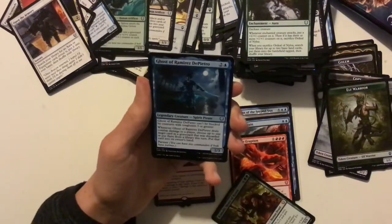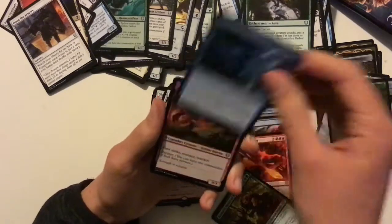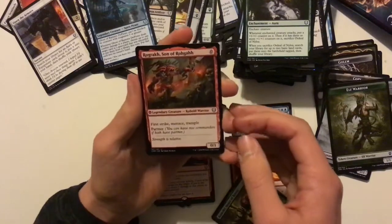Goes to Ramiro, Di Petro — a pirate card. And another Rogar, Son of Rogar, which I believe we got in our first pack as well, which is nice.